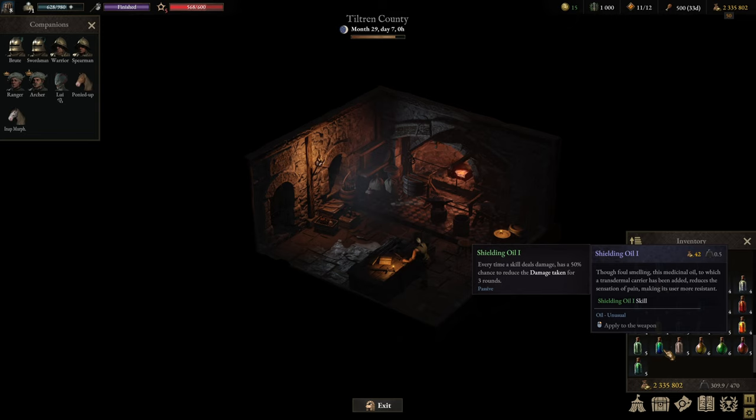Shielding Oil — every time a skill deals damage there's a 50% chance to reduce damage taken for three rounds. The problem is it stacks with the same damage reduction as Protection, and there's a lot of Protection already available in the game. You could use it to free up a skill point, but that occupies your trinket or headpiece slot. It's niche at best, so I wouldn't go for it.